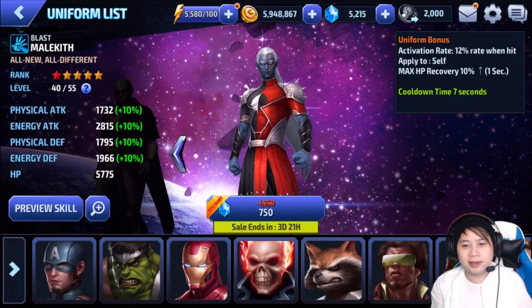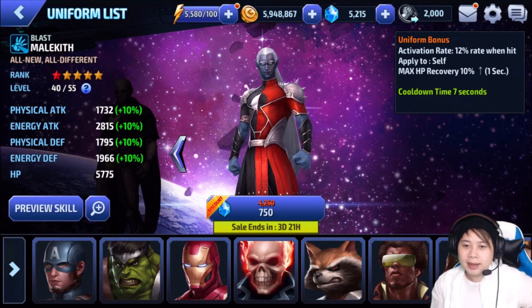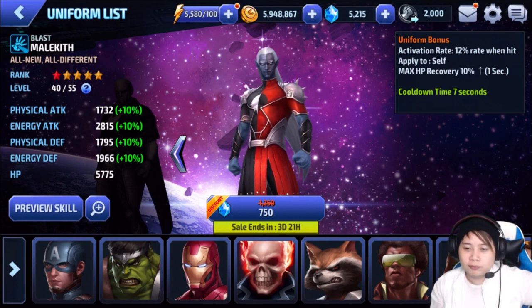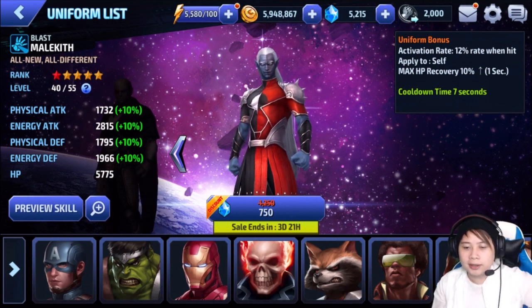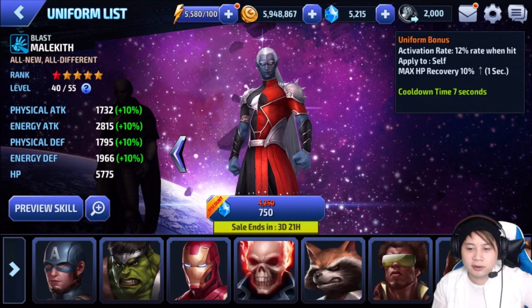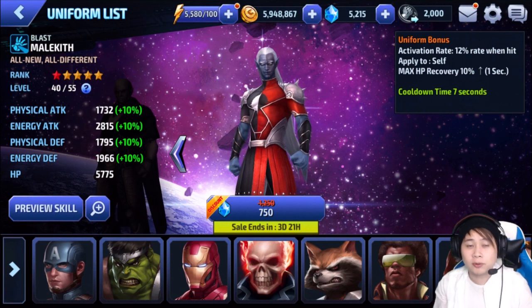This is Malekith. He is available in Marvel Future Fight, which is a mobile game you can pick up if you're new. Uniform bonus activation rate: 12% rate when hit. So you have to be hit by the enemy for it to activate. Apply to self — max HP recovery 10% increase for one second. It only increases by one second, so I can't be too crazy about it, but it might be beneficial.